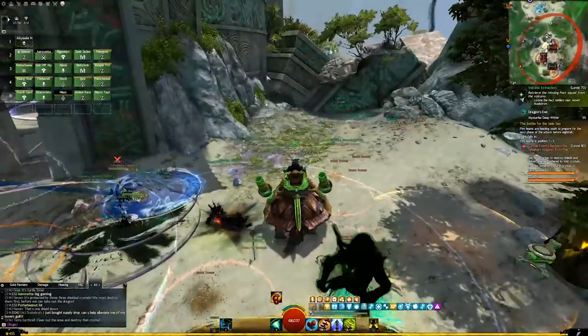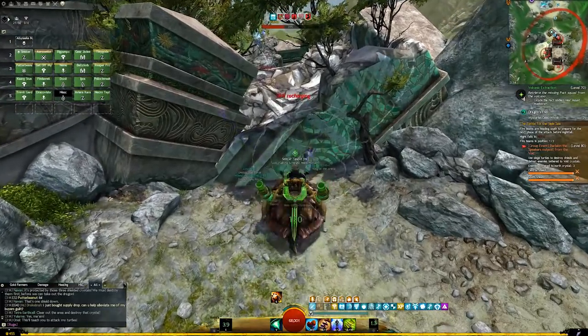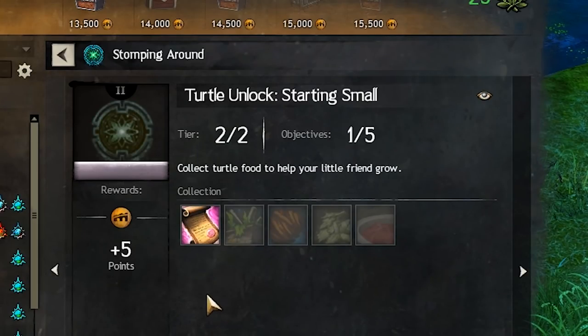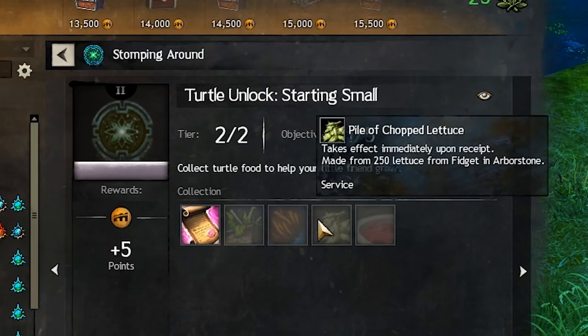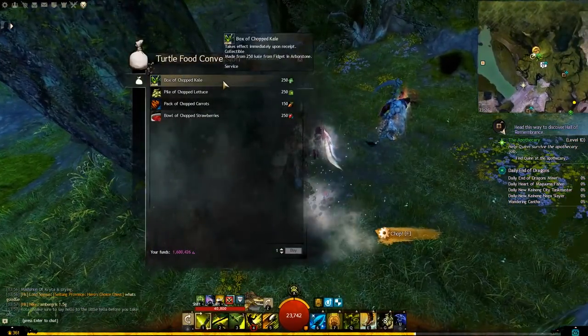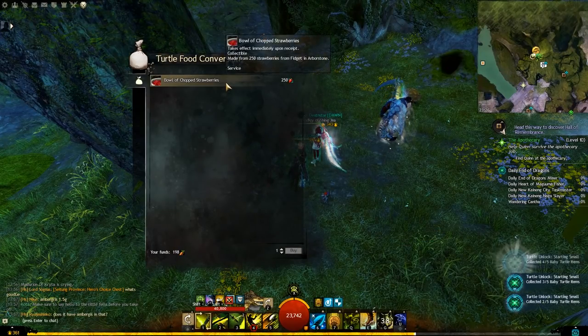The first two sub-collections for the Siege Turtle are extremely simple, as you can just purchase the required items, which is very convenient. The first sub-collection is called Starting Small. To complete it requires 250 kale leaves, 150 carrots, 250 heads of lettuce, and 250 strawberries. After you've got those, talk to Fidget, who is right next to Rota in Arborstone, and then simply trade in your cooking materials to complete the collection.